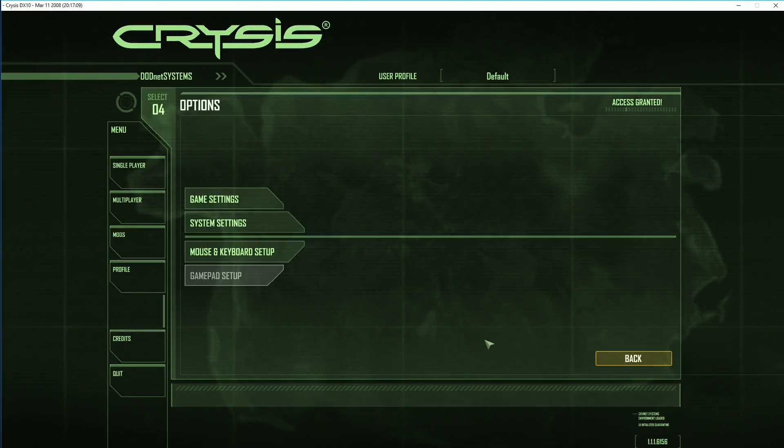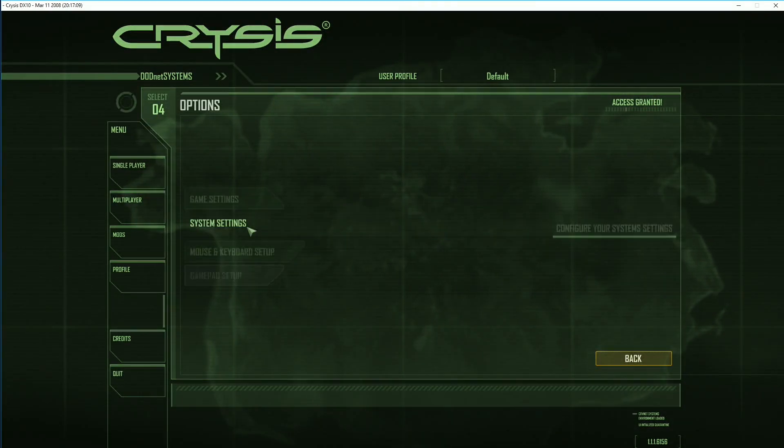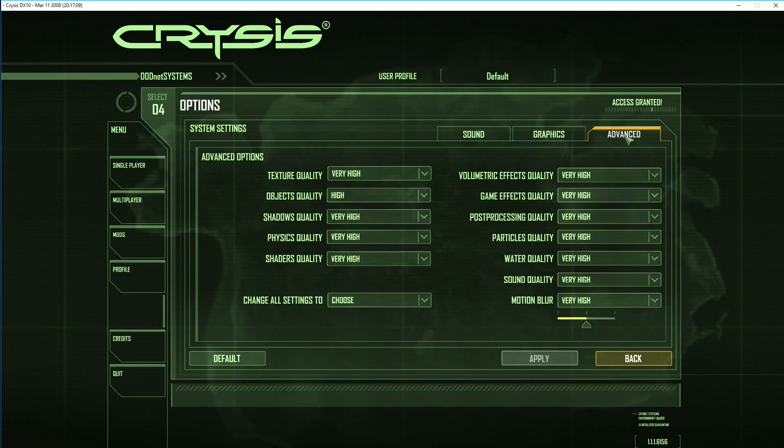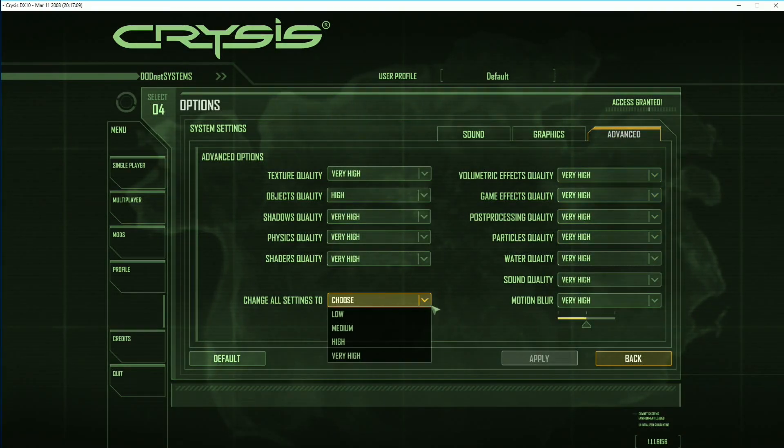We start with the most important question of any video card review: Can it run Crysis? 1920x1080 resolution, 4x anti-aliasing, and the very high graphics quality preset.